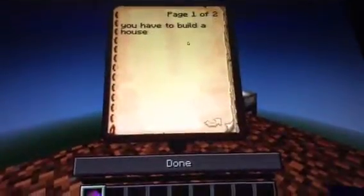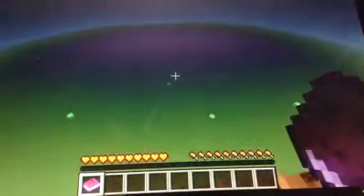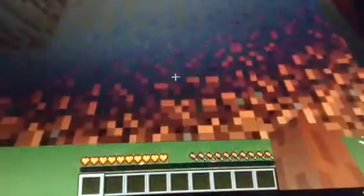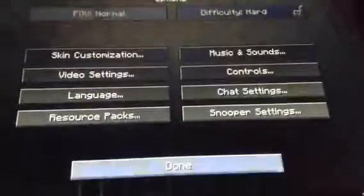You have to build a house out of your wood. So yeah, let's just get rid of this book — we don't need it. Who would need a book? And basically, this is high enough, and check this out — it's set to hard. This is a hard challenge.